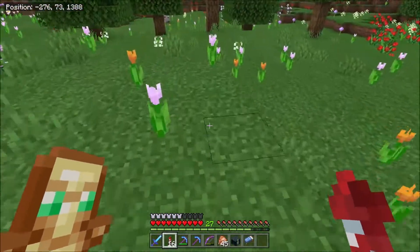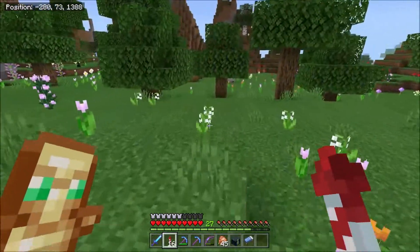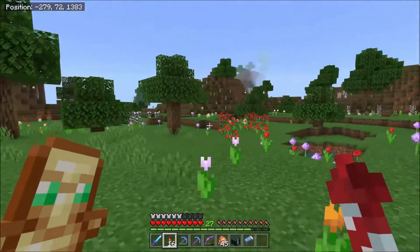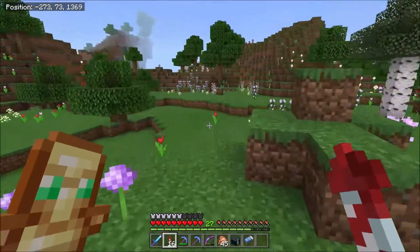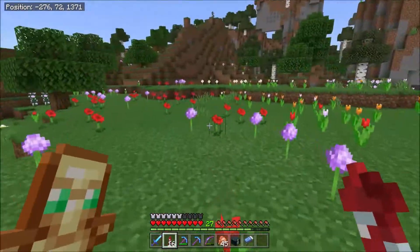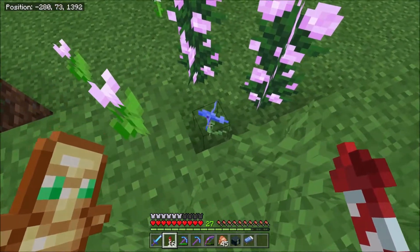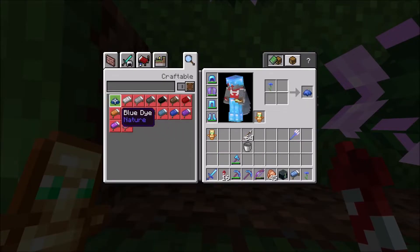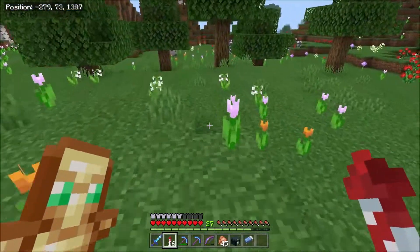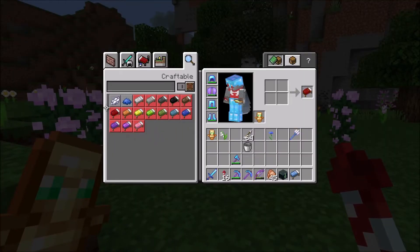We're over here at the flower forest, around about a thousand blocks from base. We've got a massive assortment of different flowers — oxeye daisies, azure bluets, lilacs, peonies, tulips, roses. The only thing we haven't got is sunflowers, which I believe spawn in their own specific biome. The placement of where these flowers are currently isn't necessarily an indicator of what will specifically grow there. I can see it's blue dye — yes, it is, they're the new cornflowers. And we've got lily of the valley which gives us white dye.